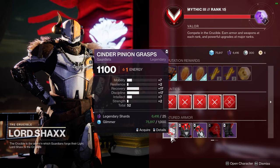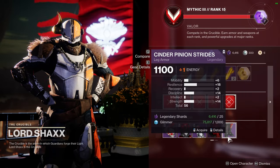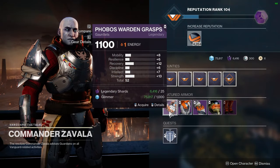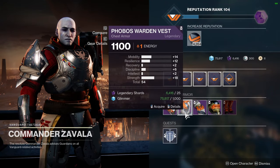Moving on to Hunters. Devrim Kay is selling a helmet with 20 Intellect, 16 Mobility and 13 Resilience. We've already discussed the benefits of Intellect so if you love your super this is a solid option. It also has decent Mobility at 16 — the higher your Mobility as a Hunter the more often you'll be able to dodge.